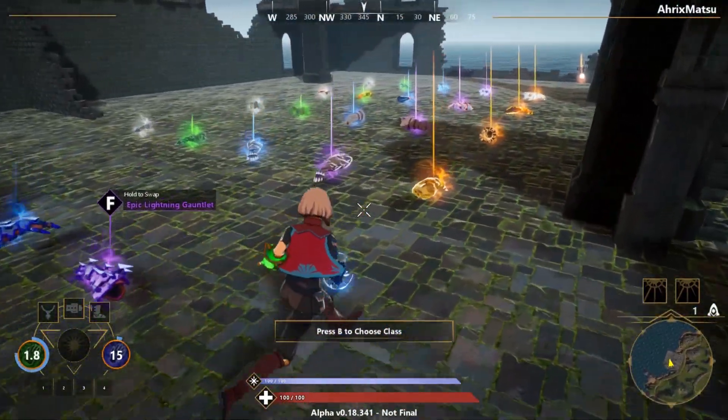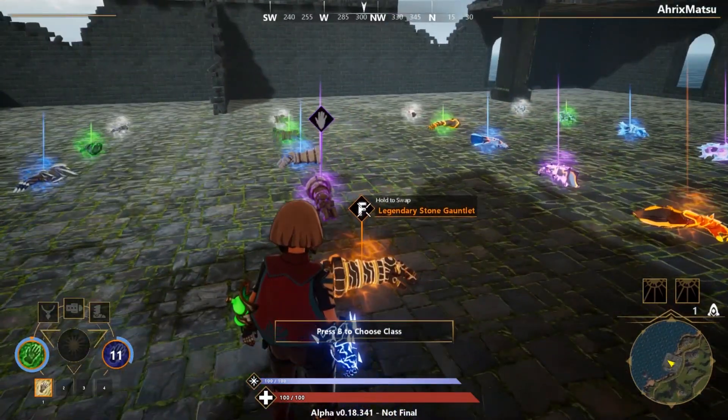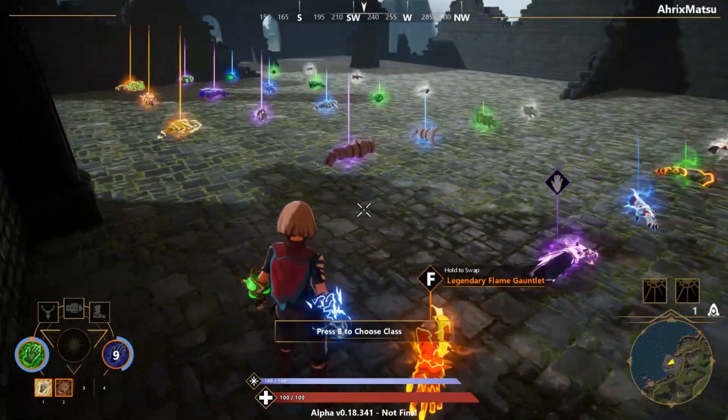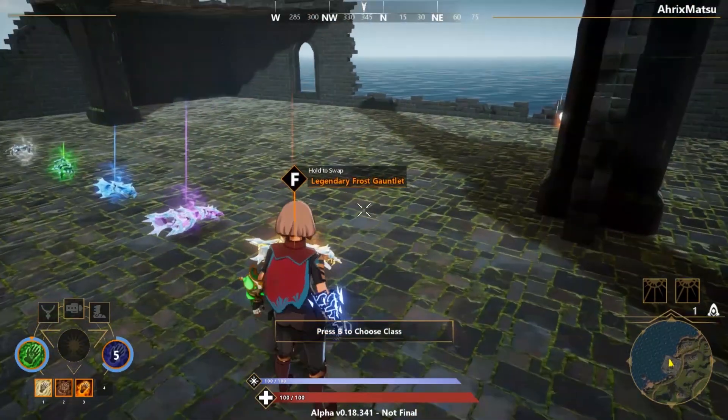The elements are: toxic, lightning, wind, stone, earth, fire, and last but not least, frost.